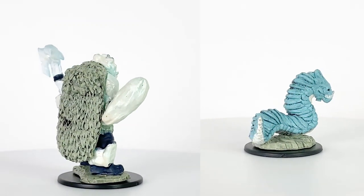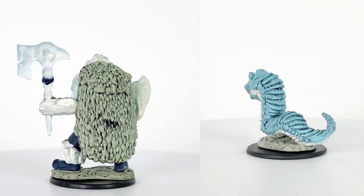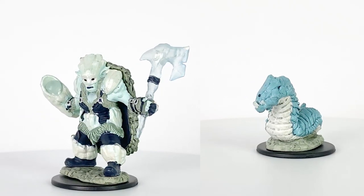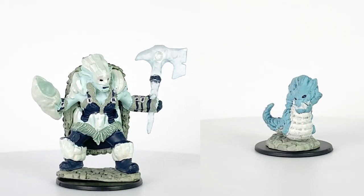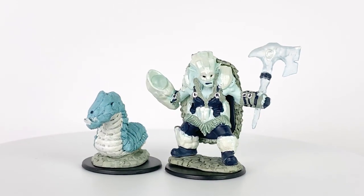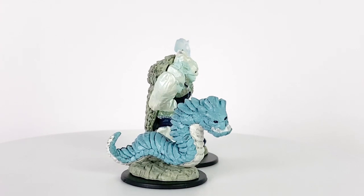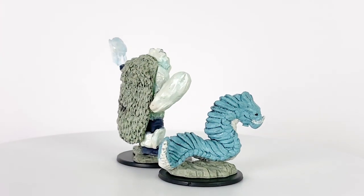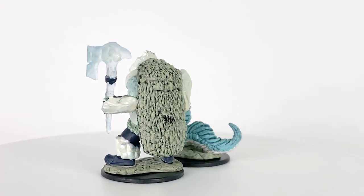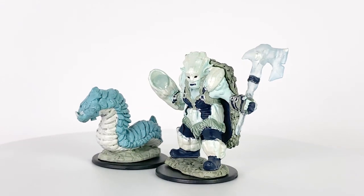There is no Ice Worm in D&D, but you could build one using the giant centipede for its base stats to give it a challenge rating of around ¼. Look to the Purple Worm or Remoraz stat blocks for extra abilities, adding Tremorsense or Blindsight as well as the ability to burrow in the ground at half speed, though this creature would not be large enough to leave a tunnel that could be entered. Instead of poison on bite, the Ice Worm could deal cold damage on bite, with the poisoned and paralyzed conditions remaining, but due to frostbite instead.